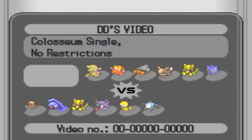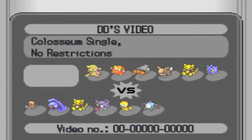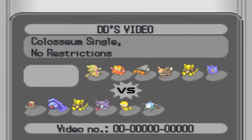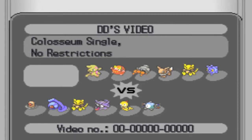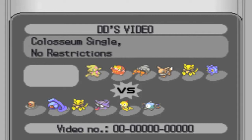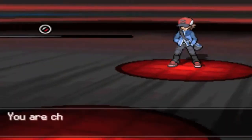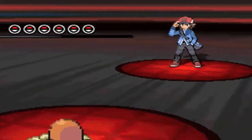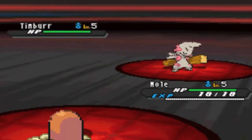I'm just using Beldum for the lols and didn't actually think it would do work, but you're gonna see that it really is gonna do work. Things I'm mainly afraid of are the Timbur — if it has Guts and is setting up. His Abra is going to be hard to kill because nothing can really deal with it that well. And then there is his Bronzor, which is always a very bulky piece of work and hard to deal with.